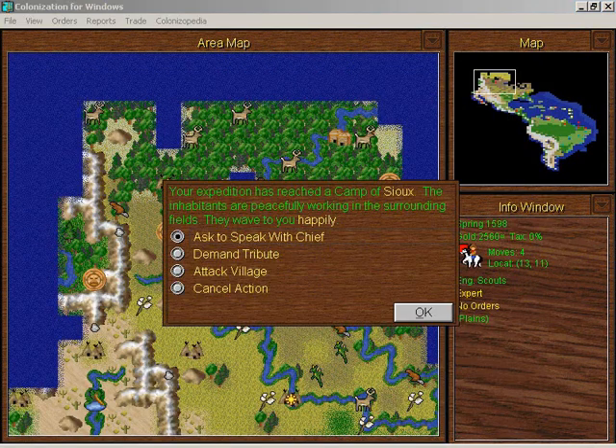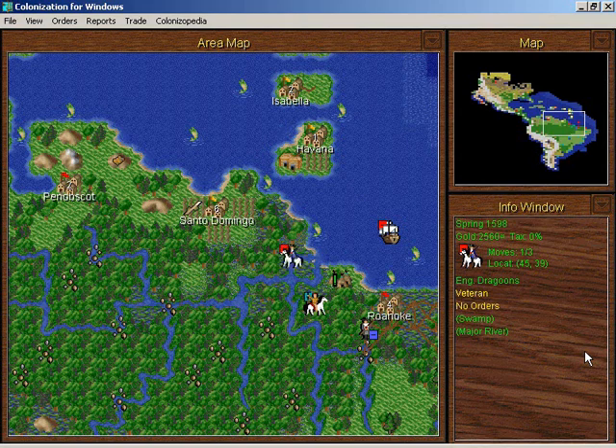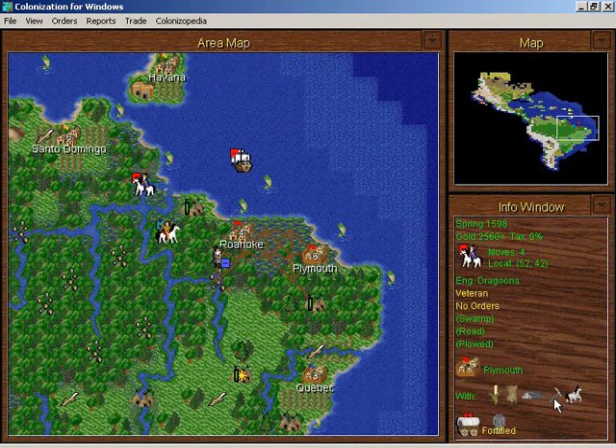I've got scouts up here. I've spoken with these Sioux. I will not attack Santo Domingo at present. I'll take these dragoons up here and load them on a ship to have at these island possessions of Spain. I'll get our pioneer in Boston to clear the rainforest, and I'm going to move these dragoons to Roanoke to prevent the French from getting uppity.